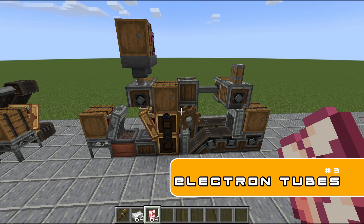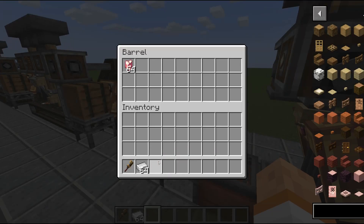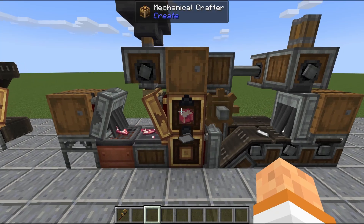Number three is an electron tube machine. I find electron tubes to be very annoying to craft, especially in the large quantities you need in Create. So this machine will help you do that. You just input some normal rose quartz, some sandpaper up here, and some iron ingots on this side, and this will automatically craft electron tubes.